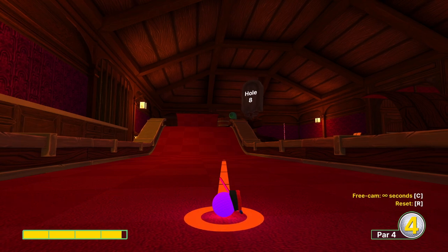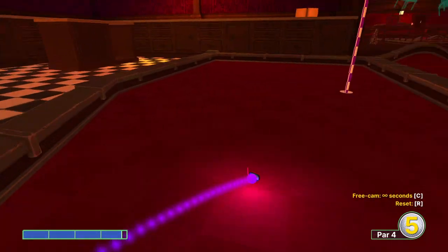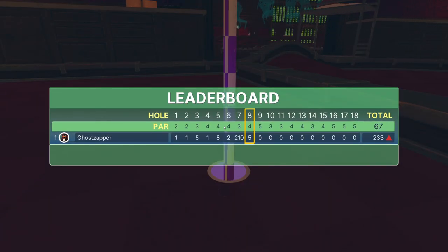Hole eight. You've got to aim right here with this exact power. This is pretty specific because we need to hit the hole dead center so that it hits the back of the cup and drops in for the hole-in-one. It takes a couple of tries, but you'll get the hang of it pretty quick — it's not as hard as I made it sound.